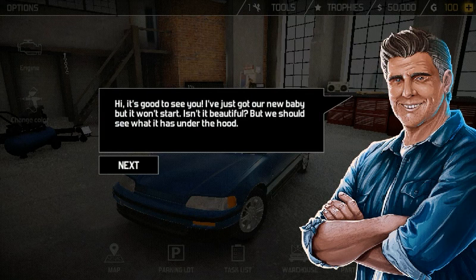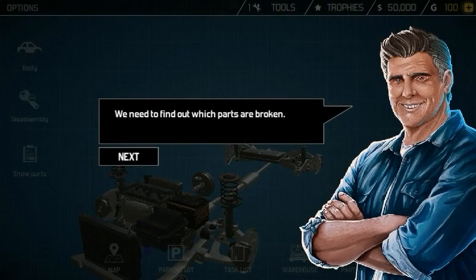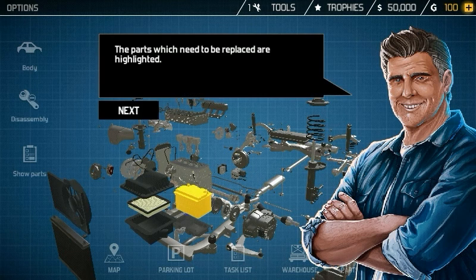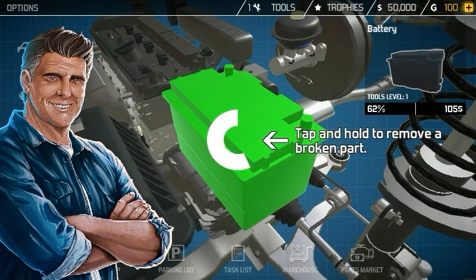A character says: 'Hi, it's good to see you. I've just got our new baby but it won't start. Isn't it beautiful? But we should see what it has under the hood.' Tap this button to change the view — we need to find out which parts are broken. Tap here to examine all the parts; parts which need to be replaced are highlighted. Tap and hold to remove a broken part. You can see it's the battery.